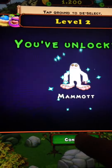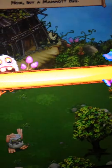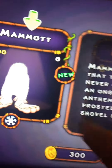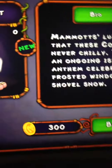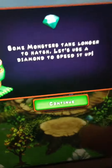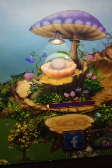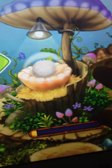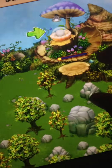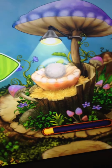We're at level two now. Buy a mammoth egg — go to market monsters. There's the mammoth. Basically, as you level up, you get more monsters and stuff. Some monsters take longer to hatch. Let's use a diamond to speed it up. How long will it take? Two minutes. Remember, it's best if you don't use diamonds — just the best thing to do, don't use diamonds. All right, I'll see you guys next time. Thank you.